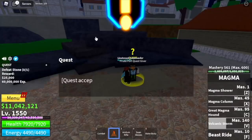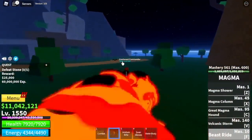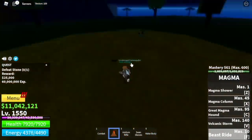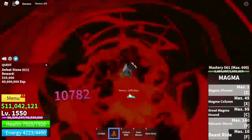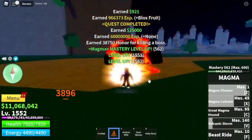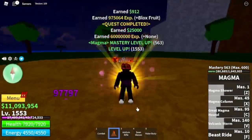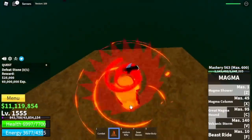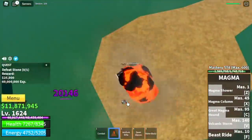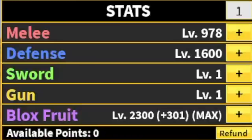At 1550, you can start defeating the mini boss on this island: the Stone. Stone gives out lots and lots of experience compared to the first two mobs in Hydra Island. So we're gonna stay here and server hop till you reach level 1675. Stat check: 978 Melee, Defense 1600 plus, Blox Fruits max.